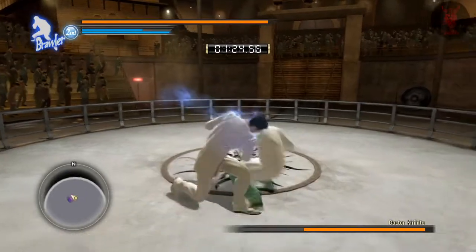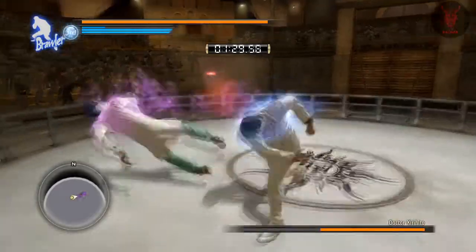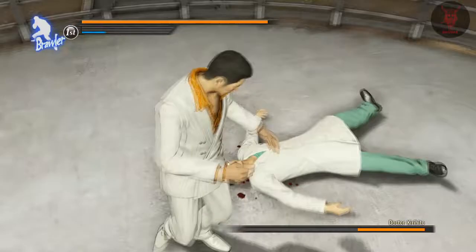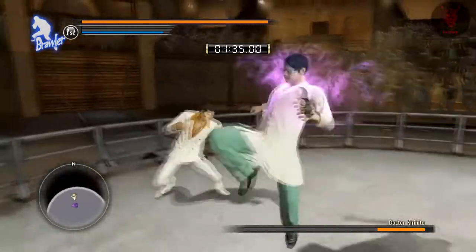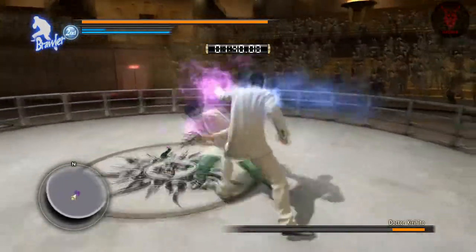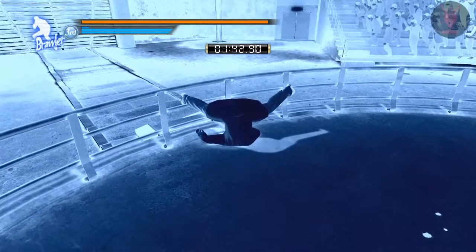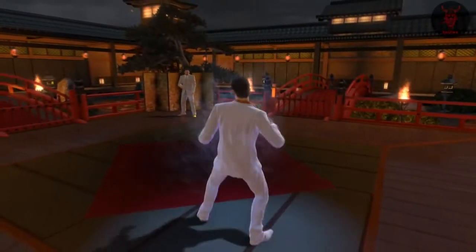Try and finish each round with a bit of heat — that's a good tip. You want to switch into beast mode with a load of heat. With beast mode if you've got heat you don't take stun damage, which is really useful. Always remember with beast mode you've also got the counter and the reversal, so definitely worth doing.